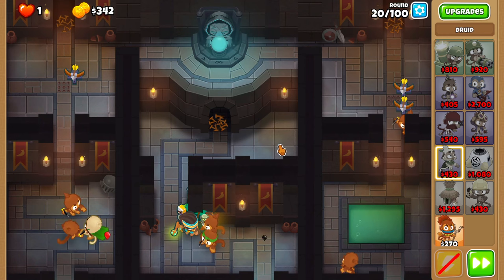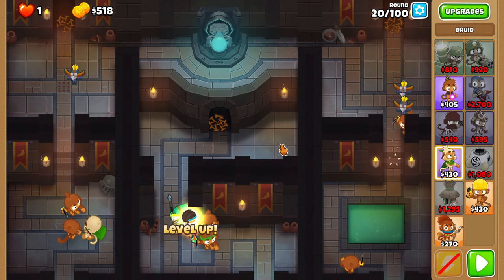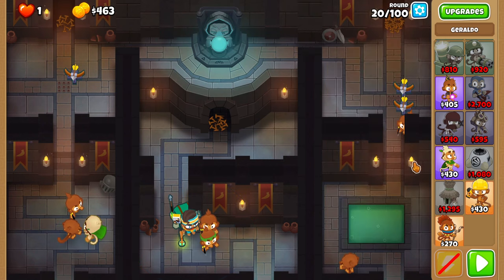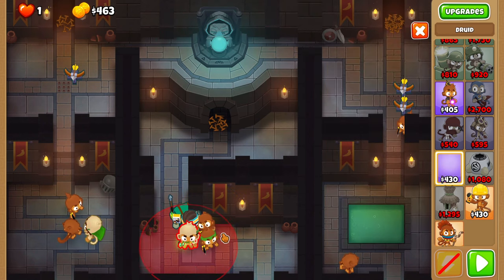Round 20 is free. On round 21, place nails on the right side. Then, place another druid in the center and set him on strong.